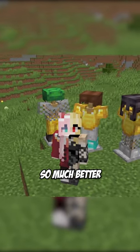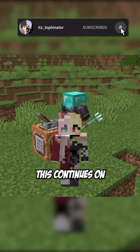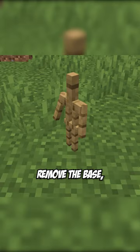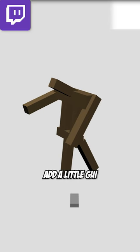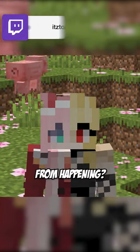But the Armor Stand could be so much better and it's literally in the game. With a simple command you can add arms. You can also rotate it, make it small, remove the base, and adjust each individual part. I don't see why Mojang can't add a little GUI to make this all possible in Survival, but what do you think stops this from happening?